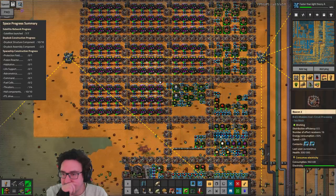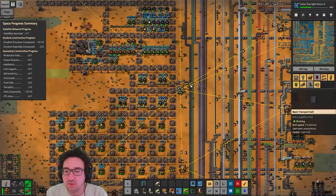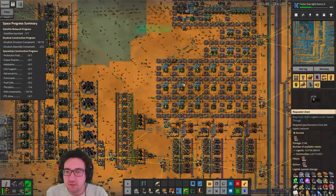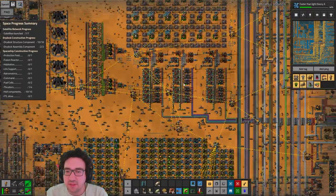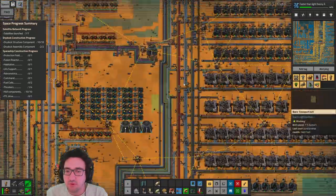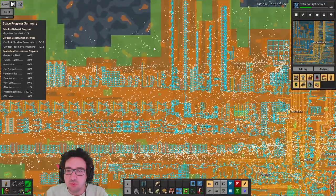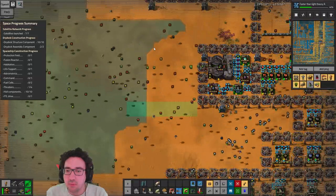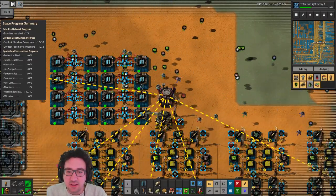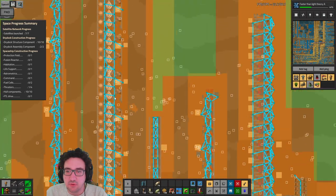We can start scaling up the next couple of things as well. If we figure out how much we need for the blue science, we can just start building that. We could prod module some of this board production — that would probably help. You guys are going to the solar panel production, so we could easily move this to just one of those.